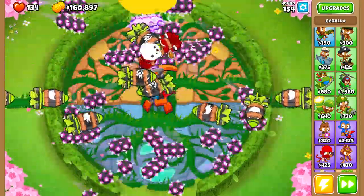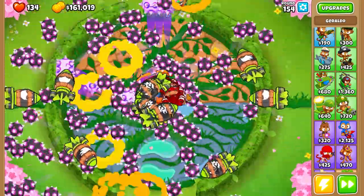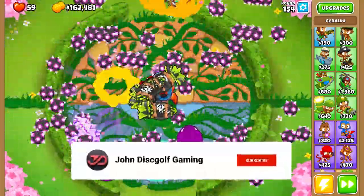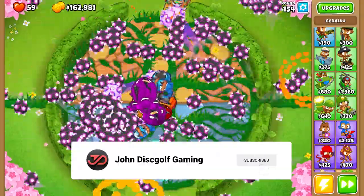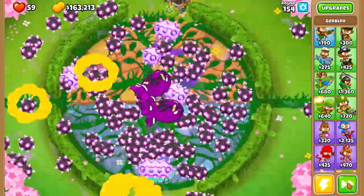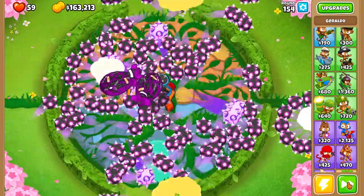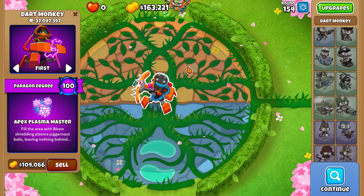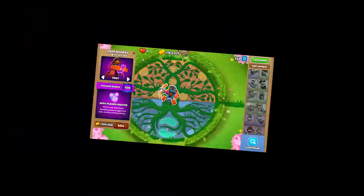A couple of reinforced ZOMGs — that takes so much power to actually pop, that's crazy. Imagine this guy on Logs, that would be pretty nasty. Now a bunch of them come in the circle — someone almost leaked and I think as soon as he pops it then he has some trouble. Yep, DDTs just leak!